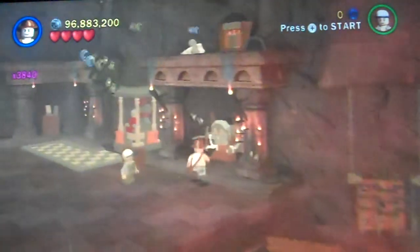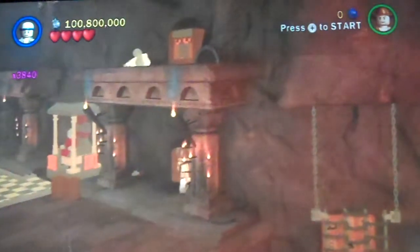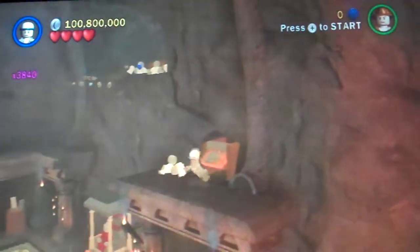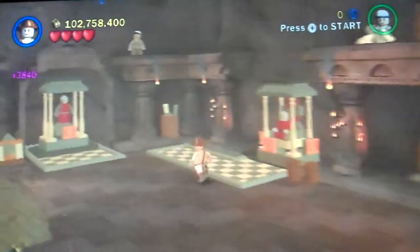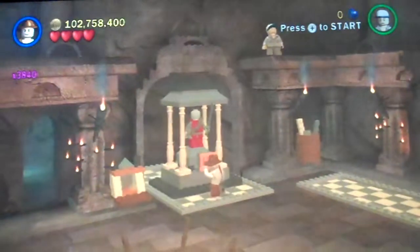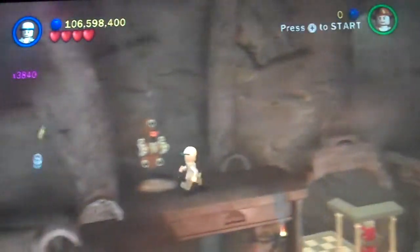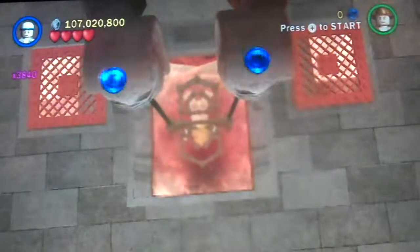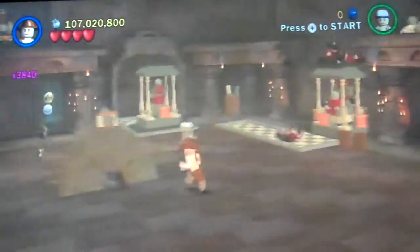Okay, here we go. We're gonna want to play as Short Round here. I don't want to insult your intelligence saying that you gotta do this — I'm just trying to give out instructions. Let's jump. And there we go. I don't want to save Willy. I don't want her. She's useless. She doesn't do anything.